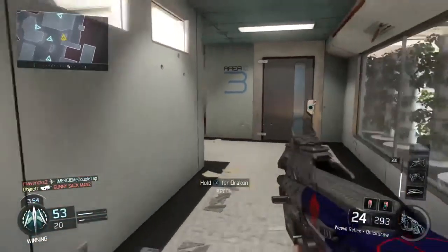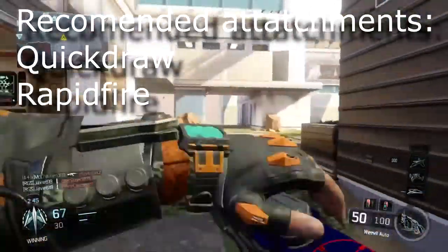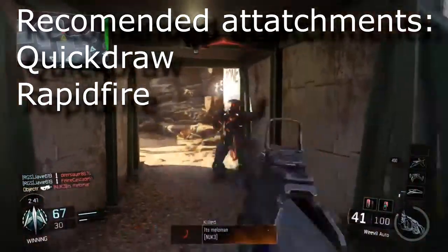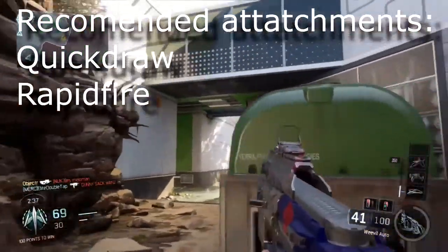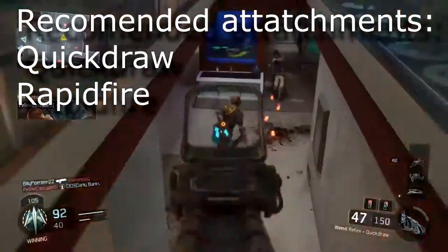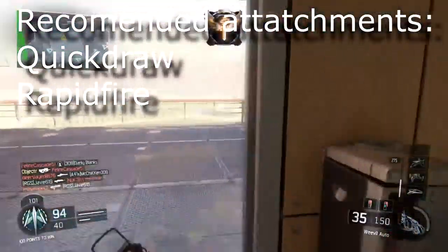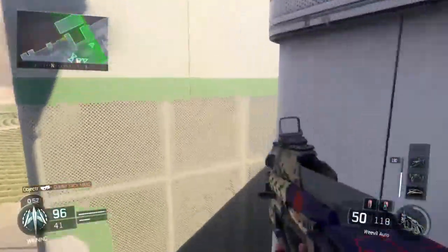As far as attachments go, I would definitely use the Quickdraw Grip. It makes the ADS time competitive with the other weapons in class and removes what I consider the biggest weakness of the Weevil. I didn't find much else was really needed and chose to use my remaining points on perks or tacticals, but Rapid Fire is also a very good pick if you want to decrease your time to kill and it definitely helps with that slower rate of fire.